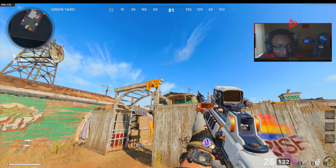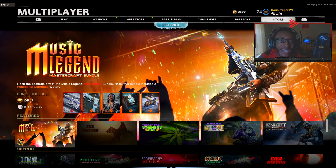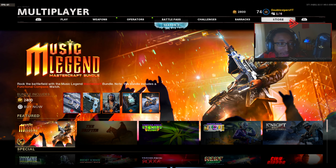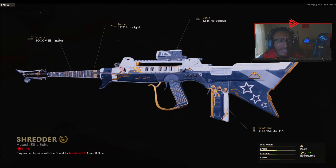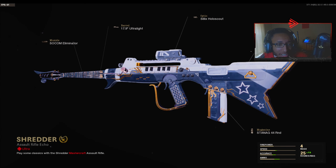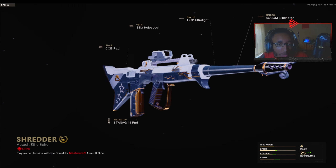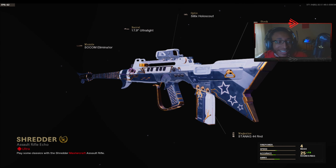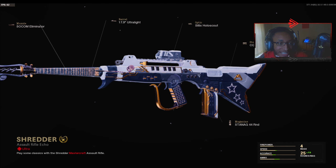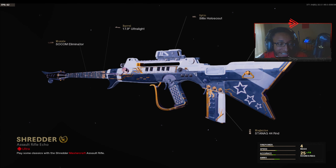That is dope bro, oh my gosh! Y'all see this right here? Another Mastercraft bundle again in Black Ops Cold War — the Music Legend Mastercraft bundle, Ultra Shredder. It's a freaking guitar and a piano in one! Oh my God, this thing looks nice. It's like a musical FFAR One or FAMAS bro.